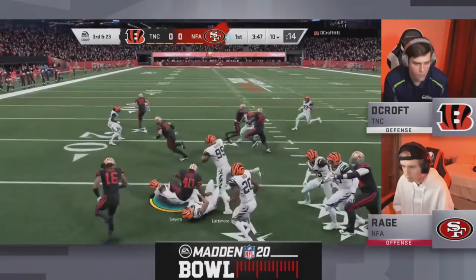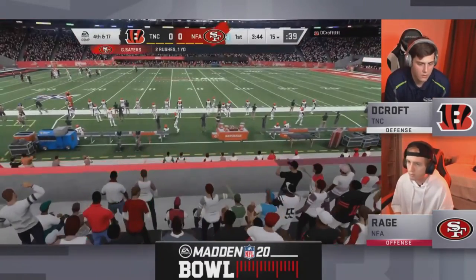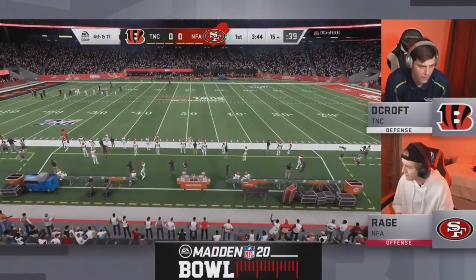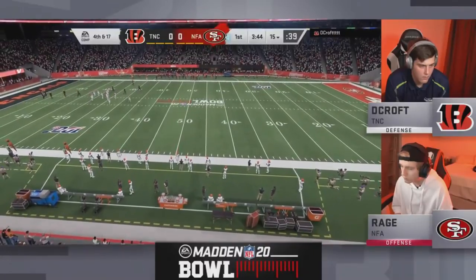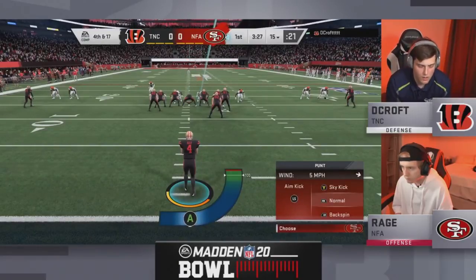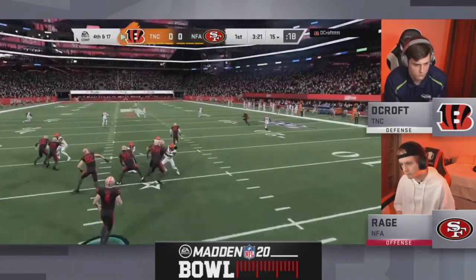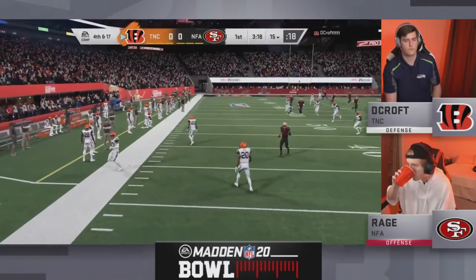How many times do we see on third and 20-plus, he'll just run the ball and pick up five. The TNC crew has been labbing that defense all week long to get Decroft ready — Fancy, J-Wall, Decroft — I know the TNC guys have been labbing with EMB a little bit as well, guys like Joe Glowman. He's very prepared, and on that first drive you can really see it, forcing a nice three-and-out. Now Decroft gonna get on the offensive side of the ball.